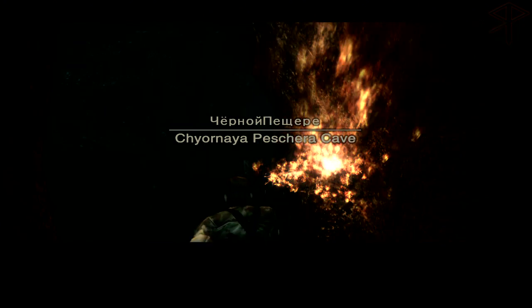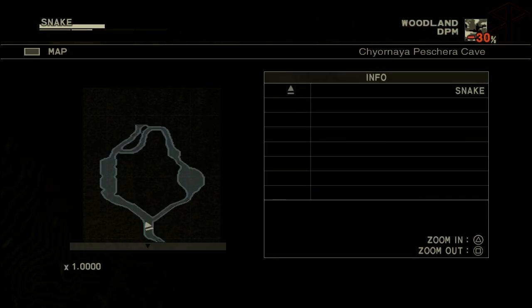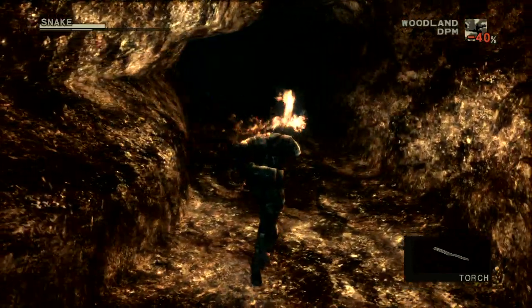I was afraid we went in a circle, and we did. Why can't there just be a mini-map? This is really annoying — it's just a big circle. Alright, I got it. So I keep going this way and just take a left whenever I can.